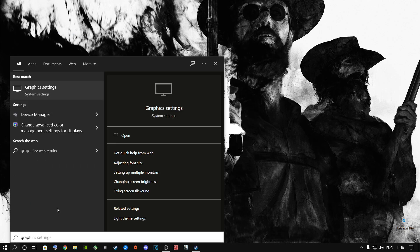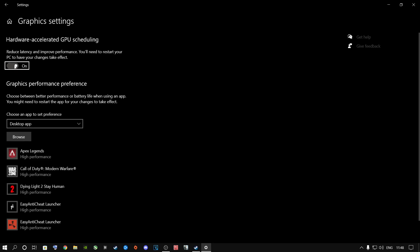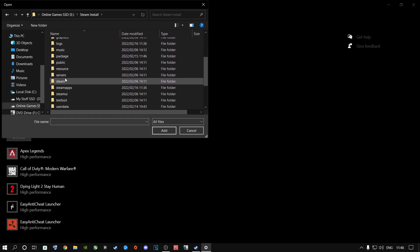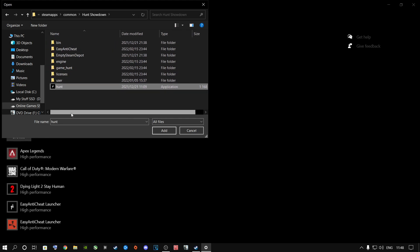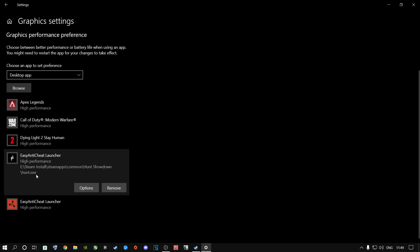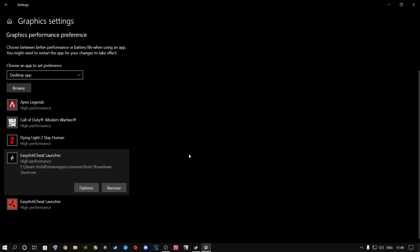Next, go to the Search button and type in Graphics Settings. You're going to add Hunt Showdown inside here. First, Hardware Accelerated GPU Scheduling — if you have this option and yours is off, I highly recommend switching it on. It's going to ask you to restart your computer, but you can do that after watching this video. Then click Browse, go to Steam, Steam Apps, Common, and find where Hunt Showdown is installed. Double-click the EXE file, click Options, change from Let Windows Decide to High Performance, select your graphics card, and click Save.